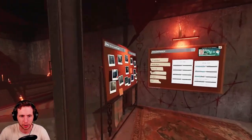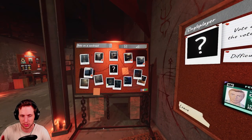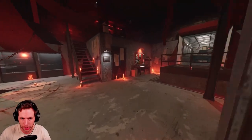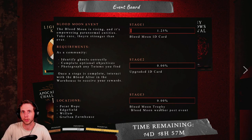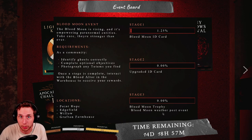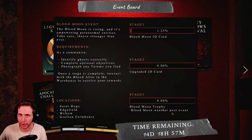Which maps have been affected? You've got Point Hope, Edgefield, Grafton, and Willow Street. Right now the weekly challenge — which is no evidence — is actually on Grafton Farmhouse, so you can kill two birds with one stone. Also, this event is 16 days long; it's been going on for two days, so we've got about 14 and a half days remaining. If we as a community come together and finish all three stages, the grand prize is the Blood Moon trophy, plus we unlock the Blood Moon weather permanently as a random chance on contracts.